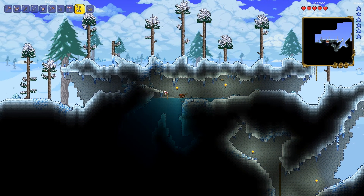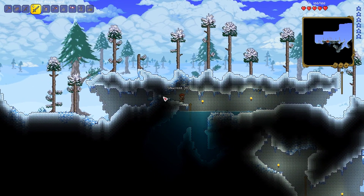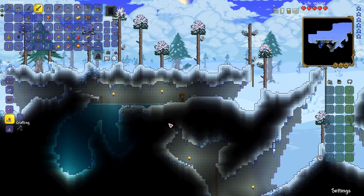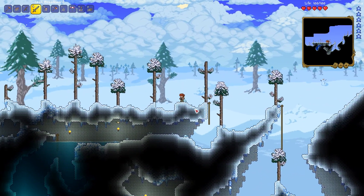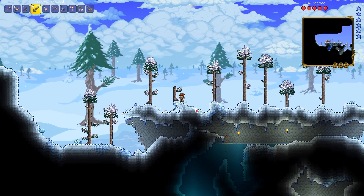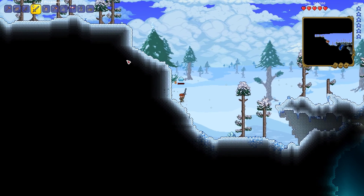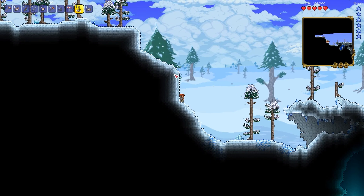There's another pot up there — can I reach that? Not without ropes, good thing I planted some. Another thing I noticed between episodes: the torch and glow stick stack limit have been upgraded. They are now stack limit of 999, which means you can hold a lot of glow sticks and torches on you. It's so good when you can hold so many light sources on you.